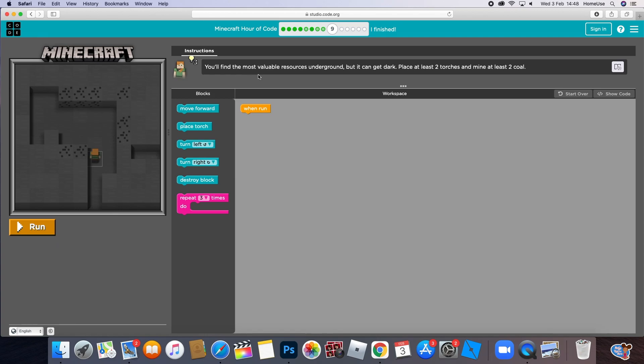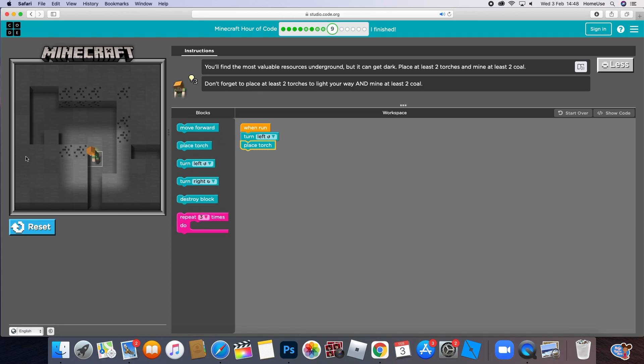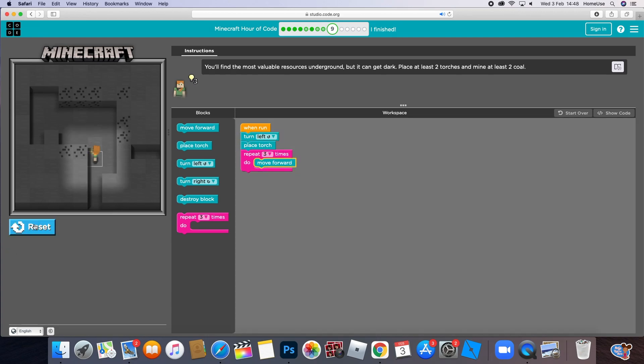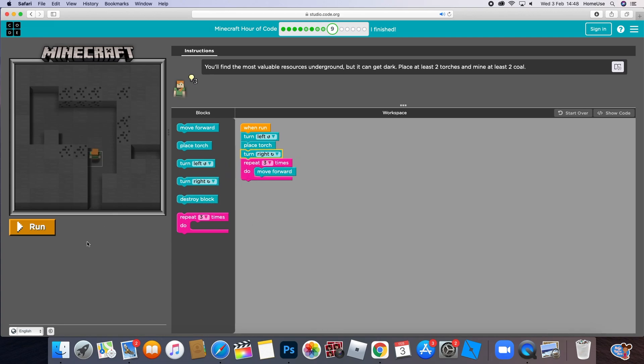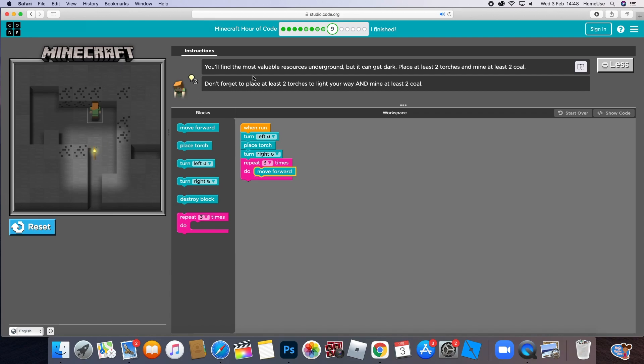Find the most valuable resource underground, but it can be dark - place at least two torches in the mine and mine at least two coal. First we're going to turn left, then place torch because it's really dark. Then move forward three times. We need to turn right first, and then place torch.